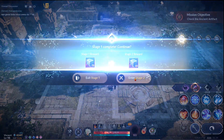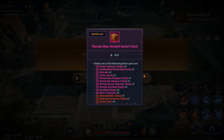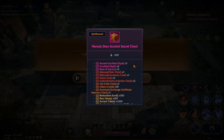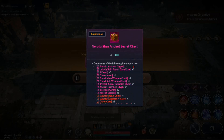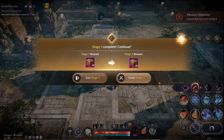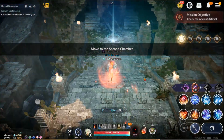Once you tap on the artifact, you have the option to choose stage two or keep the rewards for stage one, which is 10 Rue de Shen's Ancient Secret Chests. If you go to stage two and win, you get 20 of them, and it keeps going up to 50.